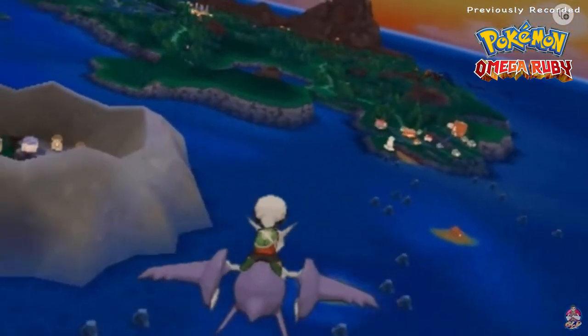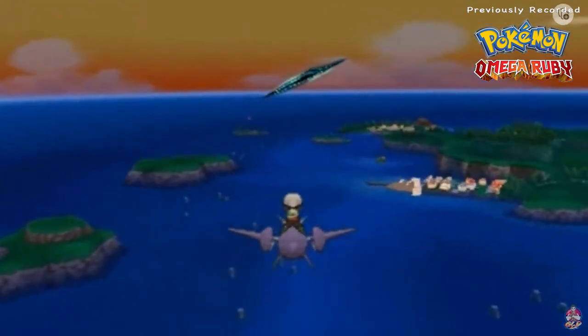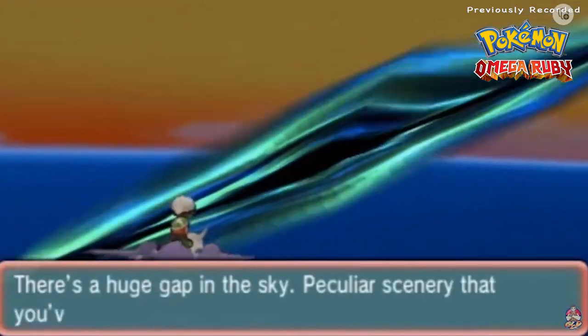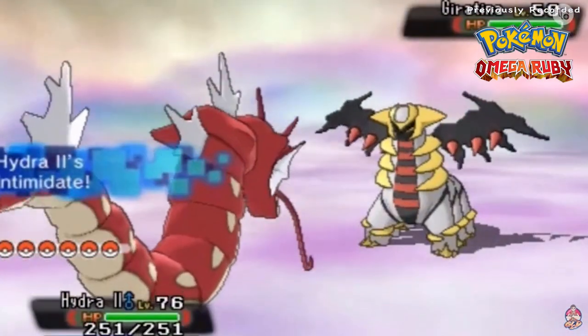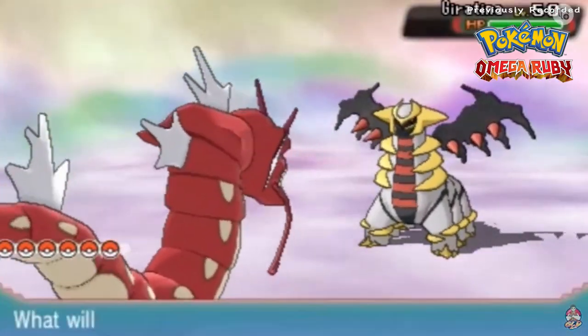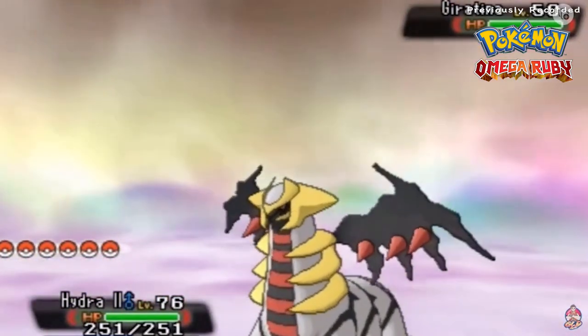Mega Evolution and away we go - there it is, heading straight forward to where it all started. We've got one more Sinnoh Pokemon to capture. There's a huge gap in the sky with incredible scenery beyond it - fly into the gap? Hell yes! This brings back memories. Here it is - Giratina, ready and waiting. This guy is basically the equivalent of the devil in Pokemon Diamond, Pearl, and Platinum lore.